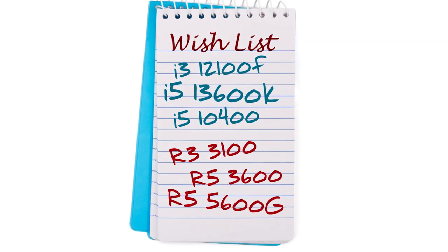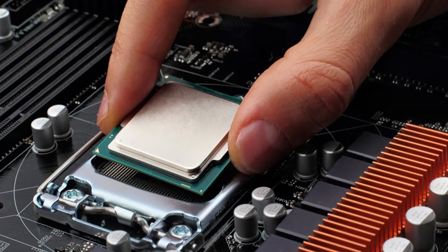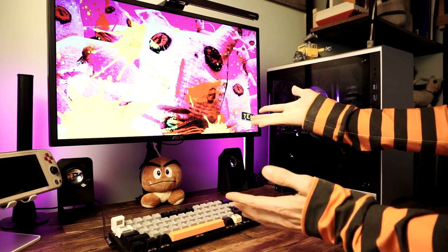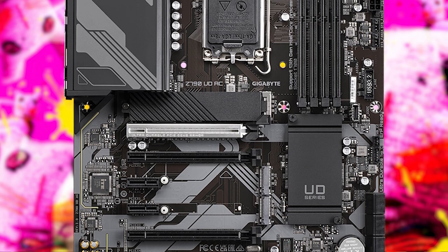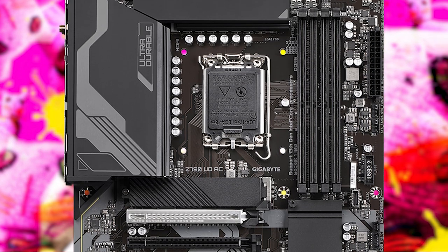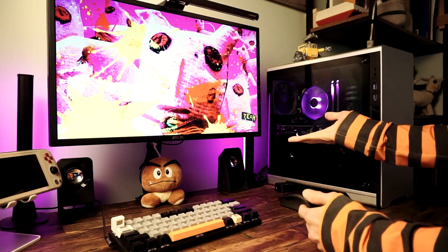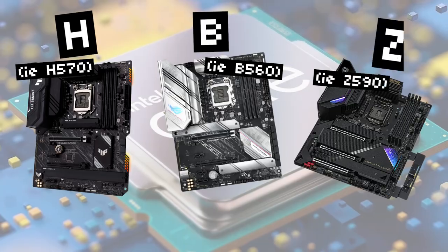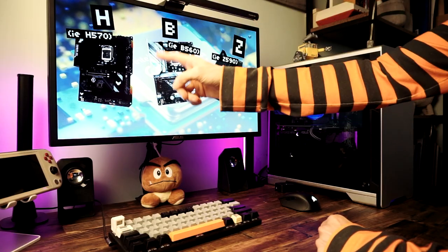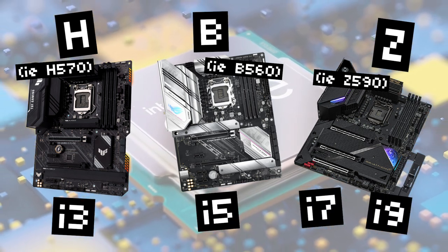Once you have a list of CPUs, it's time to start pricing them out — along with a motherboard, since they're kind of a pair. Your main goals with picking a motherboard are making sure it works with your CPU, has the features you need, and fits your price. As a rough generalization, your motherboard should cost about half the price of your CPU. For Intel, the tiers are H, B, and Z — pair i3s with H boards, i5s with B boards, and i7/i9s with Z boards.